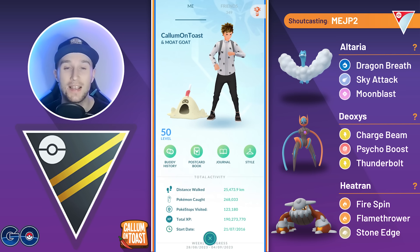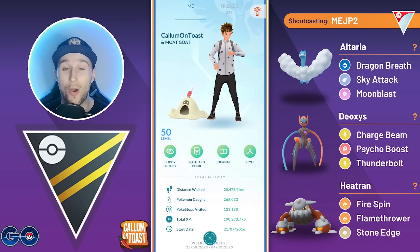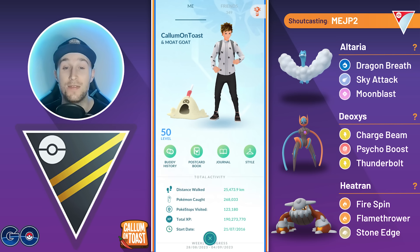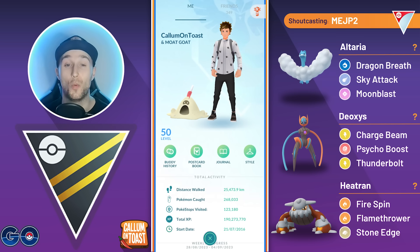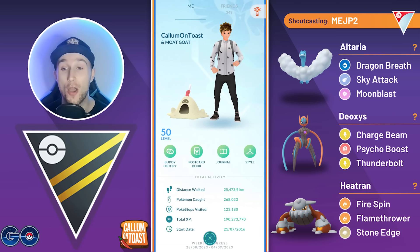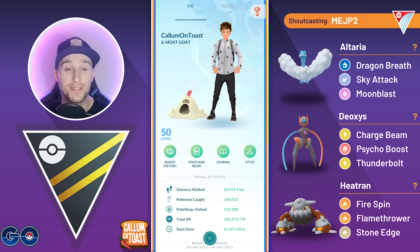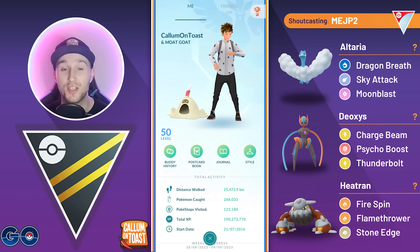In these battles, they're running XL Altaria, Heatran, and Speed Form Deoxys in the Open Ultra League. It is very unlikely that you've ever seen this form of Deoxys in the Go Battle League — it was most likely MEJP2's winning entry of the Ultra League Battle of Spice.